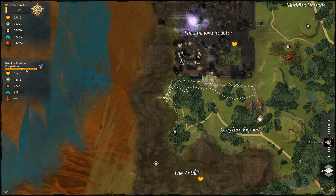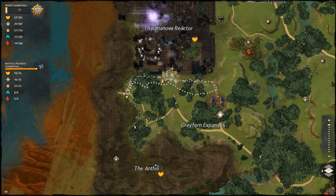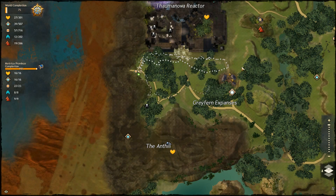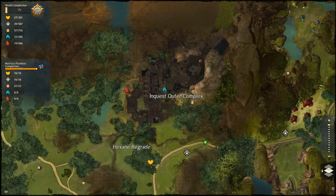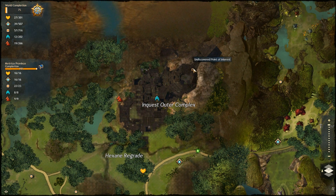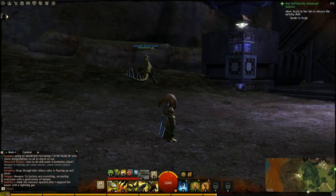We are 98% complete in this zone. You may have seen I've uploaded the vistas from Metrica Province. The only thing I've not been able to get is in this Inquest Complex — there's a point of interest and you can't actually get into that. When you come into this complex, the Inquest are kind of like the bad guys for the Azura; they've got questionable ethics. They've got this complex here and you can't get into this upper part.